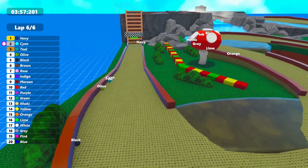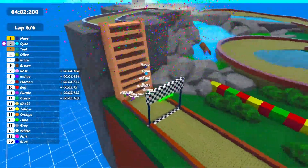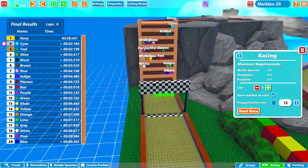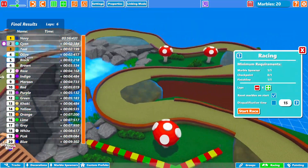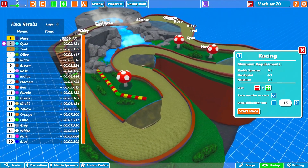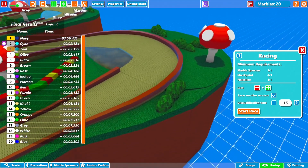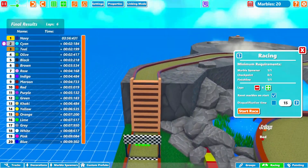Here on Super Nintendo Donut Plains 1 — Cyan even challenged by Teal for P2 but manages to keep it, ahead of Olive, Black, Brown, Rose, Indigo, Maroon, and Red, making up the top 10. The race finishes quite quickly with only roughly 4 minutes of race time. Navy wins with only about 9 seconds covering the whole field. This track functions very well and is very beautifully designed — a great homage to the original Mario Kart track.